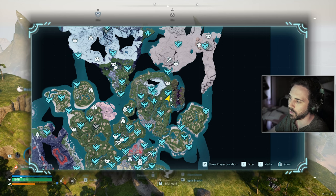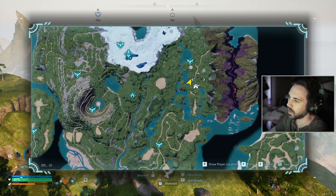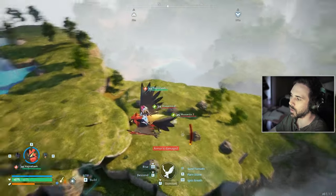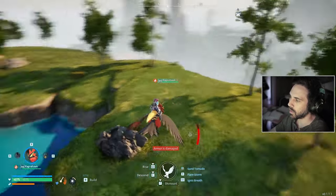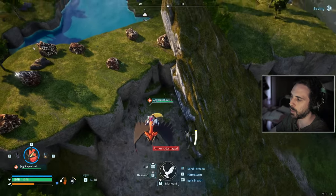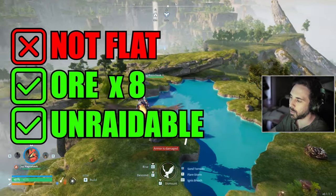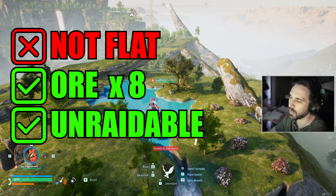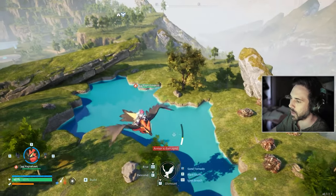Coming in at our number five spot, we have this base located straight north from the plateau of beginnings — the starting spot. Once you get to this location you're going to see two possible base spots. If you need more coal, build on this side — there's coal and one ore there. On the other side there's a bunch of ore, so you could build the base there and maybe build platforms below it. I don't really like this spot because it's not very wide open, but it's kind of raid-proof — raids usually spawn down below, get stuck, and don't know what to do.